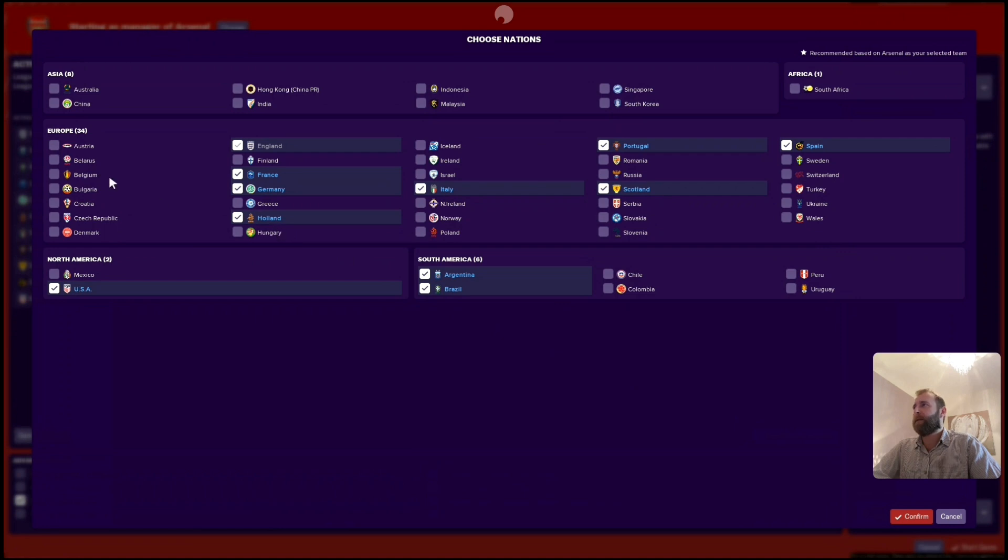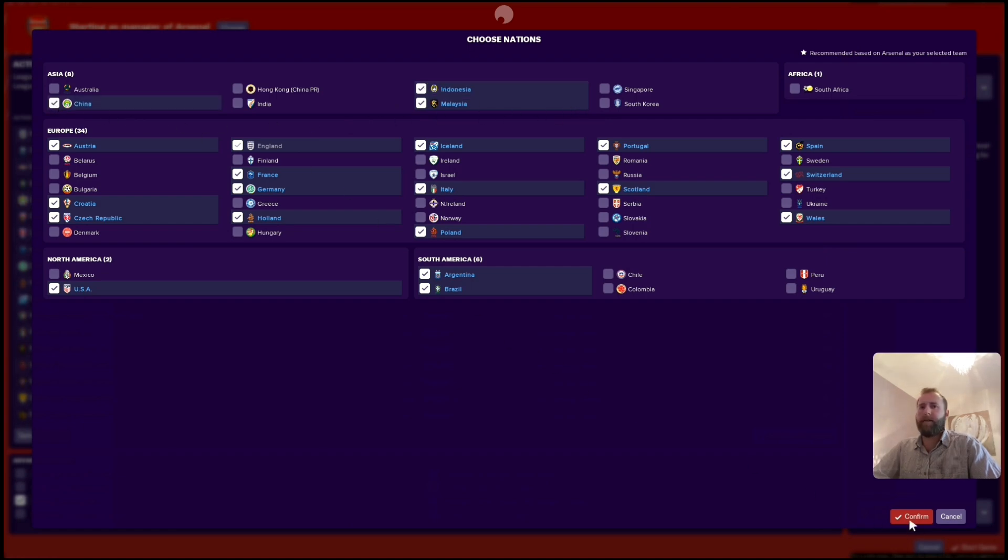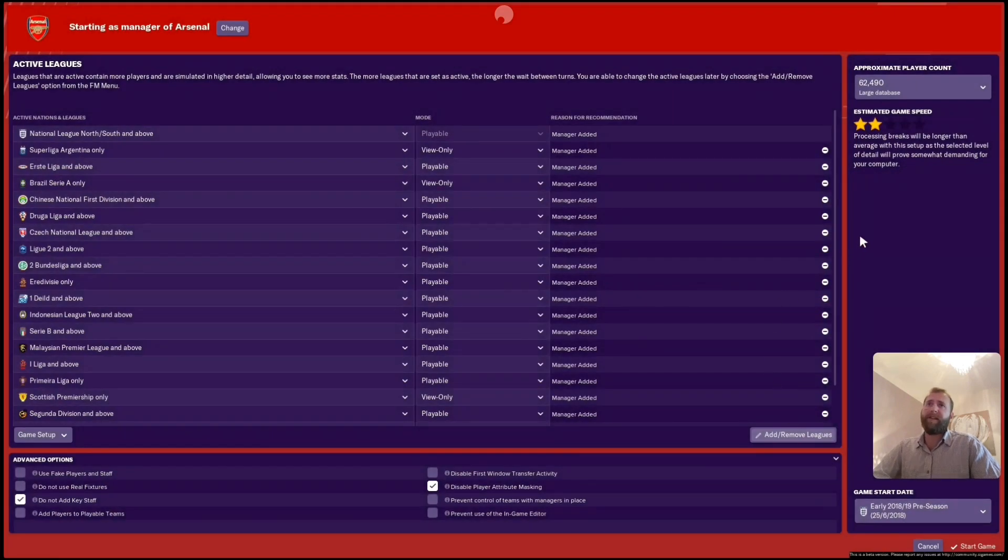I'm just going to show you what happens if I select a lot of leagues. Let's go with Poland, Iceland, Austria, Croatia, Czech Republic, Brazil, Chile, Colombia, Wales, Switzerland, Malaysia, Indonesia, and China. I'm going to click confirm and let's just see what happens. So we're at two-star estimated game speed with all of those playable — that's with a database of 62,490.